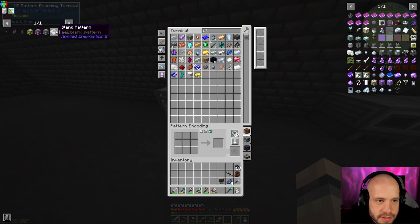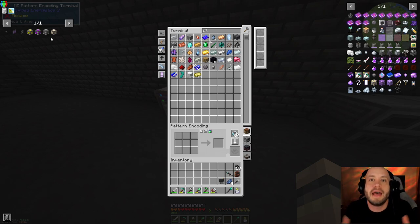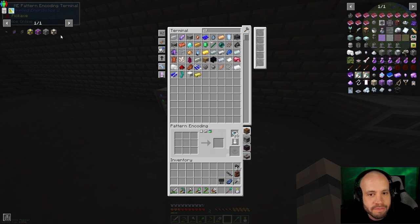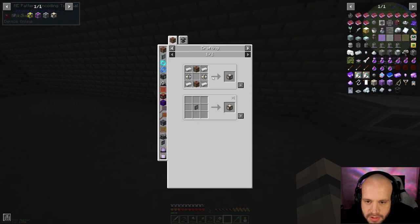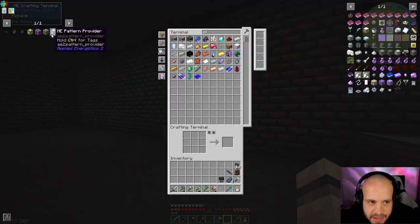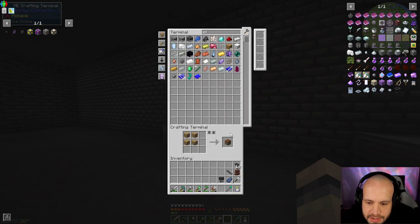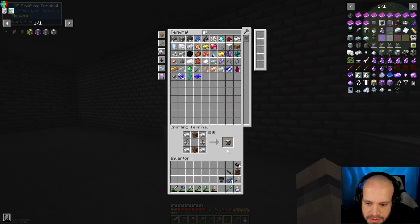Blank patterns done. Now, one thing that's changed in the most recent versions of Applied Energistics is that the interface used to do everything, but the interface only really works with crafting things now — it doesn't deal with processing things. What they've got now is a pattern provider instead of an interface, and you can turn that into a different sort of block. So I need to make a couple of these.